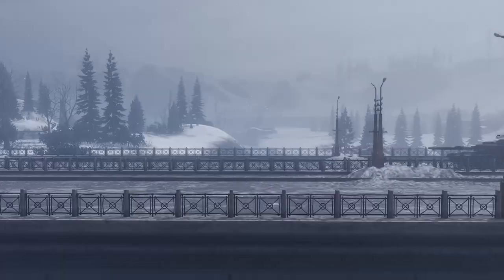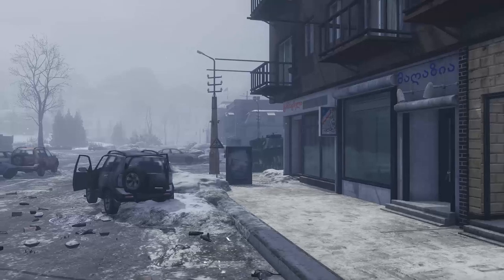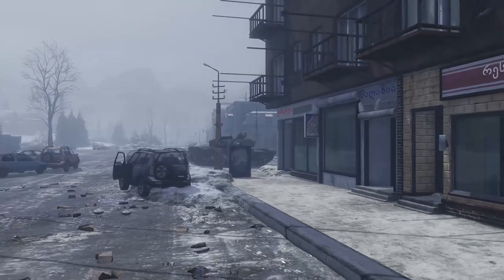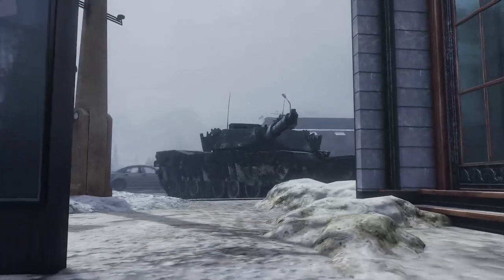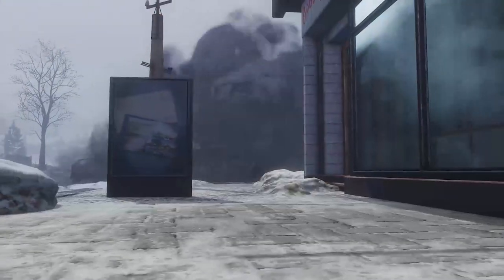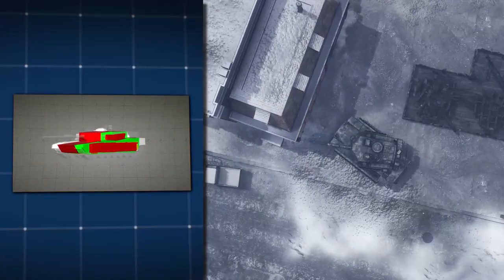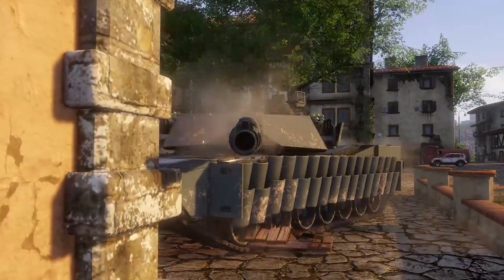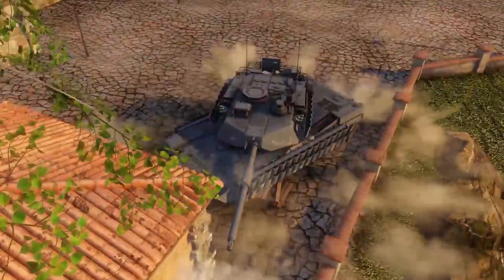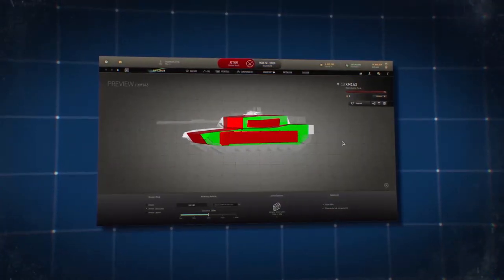Another rather specific tactic typically tied to urban area defense is called side scraping. When you're defending a street corner, approach the building head on without exposing yourself over the corner. Then slowly angle your hull a bit and drive back so that only the side of your vehicle is exposed at a very sharp angle along with your turret. Fire a shot and head back to cover. Please note that this is a very difficult tactic to pull off and doesn't work with all vehicles or under all circumstances. Study your vehicle's side armor in the armor inspector tab to learn whether it will work out or not.